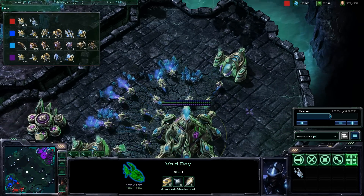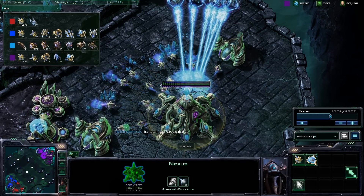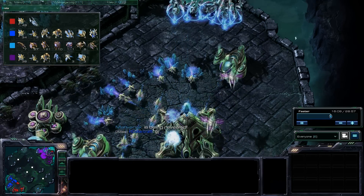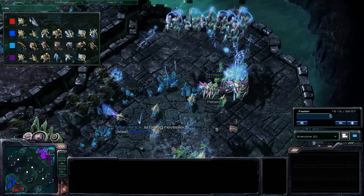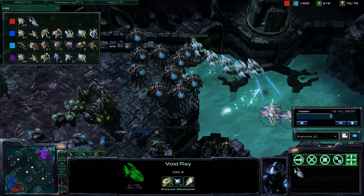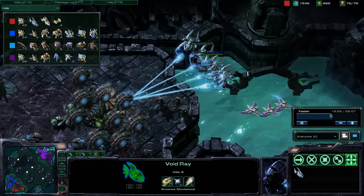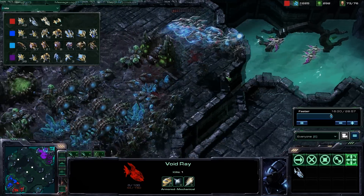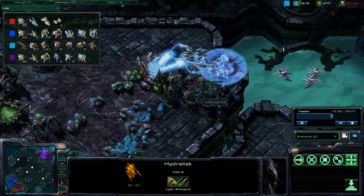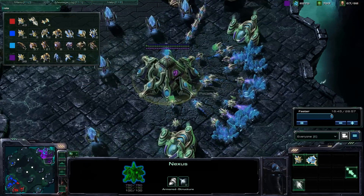My teammate the red Protoss continues to do massive damage by killing all the enemy main bases. This nexus could be the next victim, and yes — it goes down almost instantaneously to these void rays. The hydralisks and phoenixes get in the mix trying to ward them off, but these void rays are so deadly I almost consider them a cheese unit because they can surprise opponents so easily. All it takes is a couple of marines, hydralisks, or any anti-air to take them down quickly.